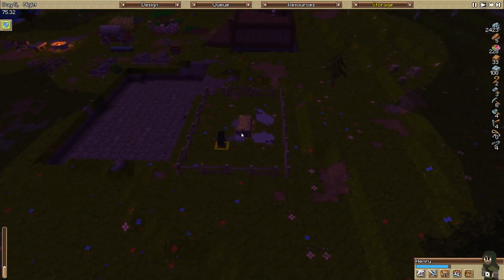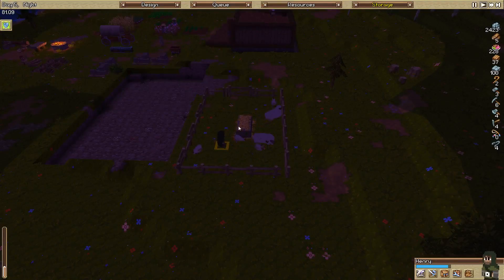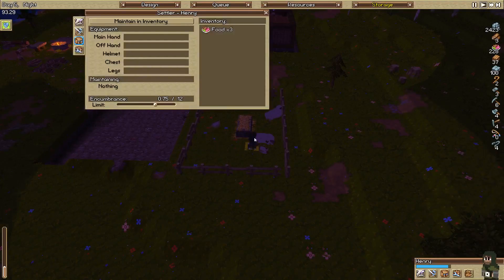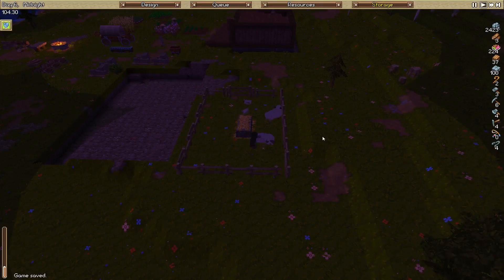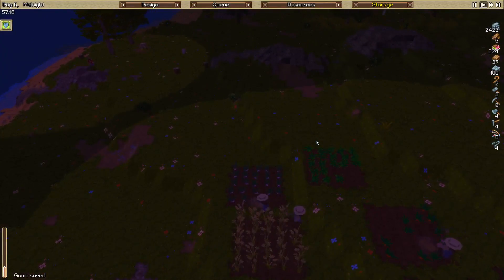We'll see how the forager is getting rid of all the dead bodies here. Got a little bit of food from them, and didn't get anything from the goblin corpse, but that's okay. Getting rid of all those bodies is good. We don't really have a whole lot in terms of livestock right now, but we'll build that up over time.